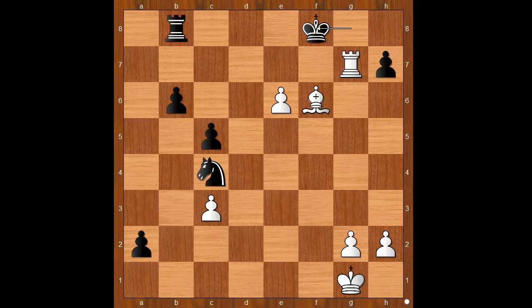Then the black king must go to g8, and after check, king to f8, and check again — the black king must go to g8, not to e8. What happens if the king goes to e8? This is a little puzzle for you. Back to our game: white has a draw, but the player with the white pieces wanted to win. How do you win? The black pawn will promote with check.